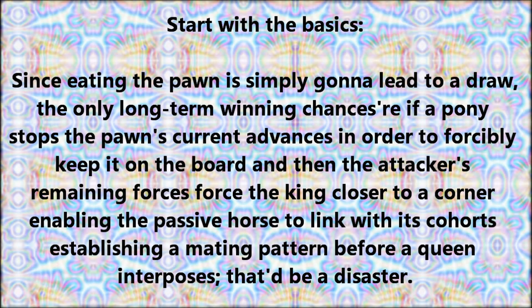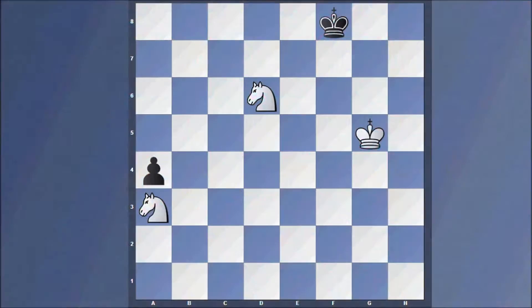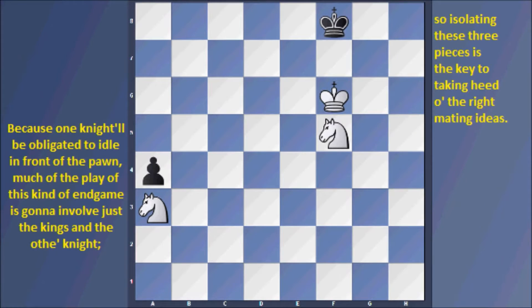Let's start with the basics. Since eating their pawns seems to have dropped the only long-term winning chances, the attacker must stop pawn advancement and forcibly keep it on the board. Then the attacker's remaining force drives the king closer to a corner, enabling a mating pattern before a queen interposes — that would be a disaster, as one knight will be obligated to idle in front of the pawn.